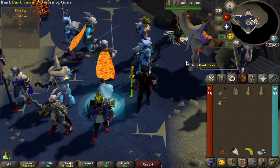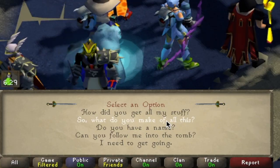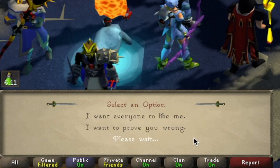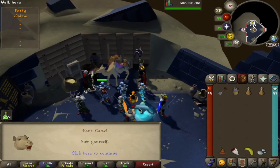After you have all the items, you need to use your Camulet on the banked camel to talk to it. You need to say, in order: "So, what do you make of all of this?" Then, "I swear, I'm only here to deal with the Devourer's corruption, and it seems to be important to you." Once you've finished that dialogue, you should be good to move on to the next steps.